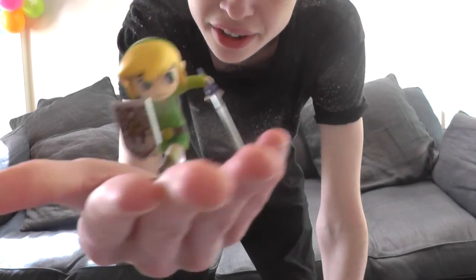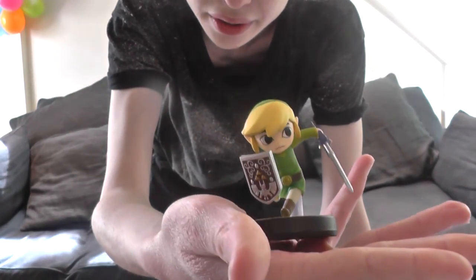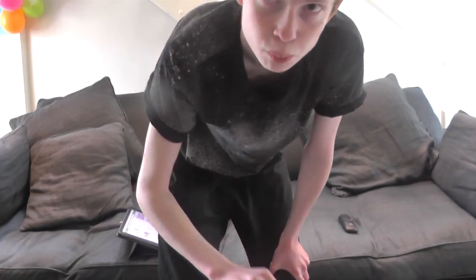Who have we got for Wave 3? First of all, we have got Toon Link, who I absolutely love. Sorry about that everybody — the phone seems to have people wanting to get in contact with me today. Here is Toon Link. I don't know how I get these packagings open so fast. My camera's nearly out of power — great. This is the incarnation of Toon Link from Wind Waker, available for GameCube and also in HD. I wish they would have an Amiibo function for him in Wind Waker HD. Nintendo, if you're listening right now, I want a feature including this guy in Wind Waker HD.